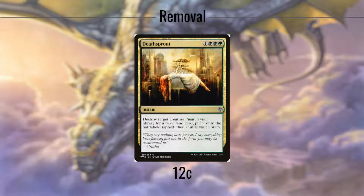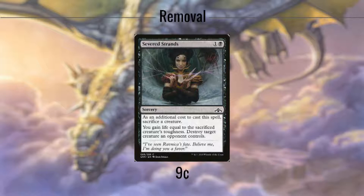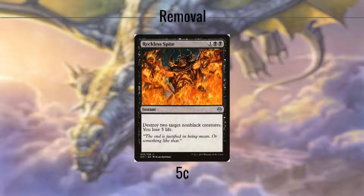Deathsprout is removal and ramp in 1, costing us 4 mana to both destroy a creature and get us a basic land out of our deck and into play tapped. This is one of those cards that many EDH players have deemed underwhelming, but in all instances that I've played it, it's hands down been a great play every time. Severed Strands costs 2 and a sacrifice of a creature, but will gain life equal to that creature's toughness and destroy a creature. Normally sacrificing a creature isn't a great deal, but with our commander it can let us repeat an enter the battlefield effect or gain more life when that creature re-enters. Reckless Spite kills 2 non-black creatures at instant speed, but at the cost of 5 life. Oftentimes that's barely a dent, and those creatures more than often represent far more than 5 life, either because they are large creatures or because they are part of a win condition.